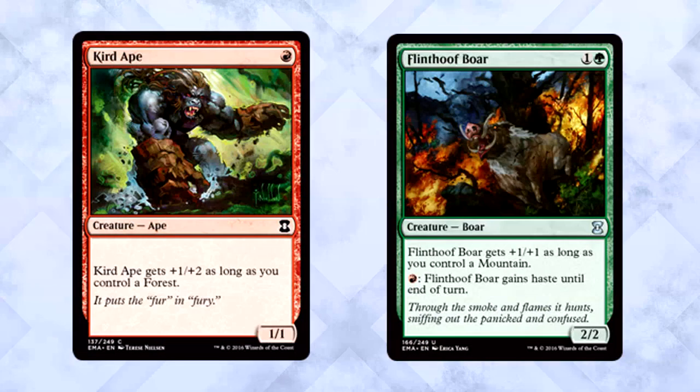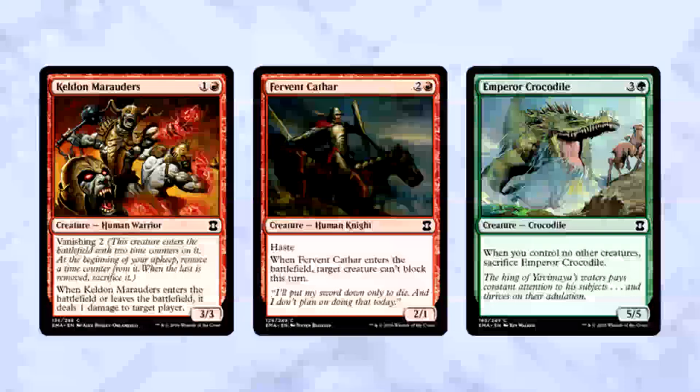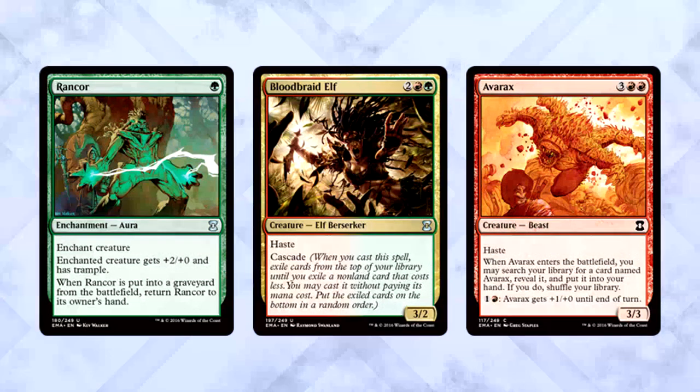Next up is Red-Green Aggro — pretty simple stuff. Curdling and Flinthoof Boar are the slam-dunk inclusions, giving you a nice boost to their stats if you have diversified lands. Beyond that, find all the aggressive Red-Green creatures you can: Keldon Marauders, Fervent Cathar, Emperor Crocodile. Add in the big guns like Rancor, Bloodbraid Elf, and a bunch of Avarice Totem — hopefully — and you have a pretty sweet aggro deck. You also have access to Sylvan Might and Reckless Charge; don't forget to pick those up, they're great for ending games.